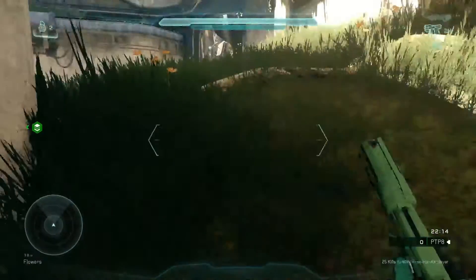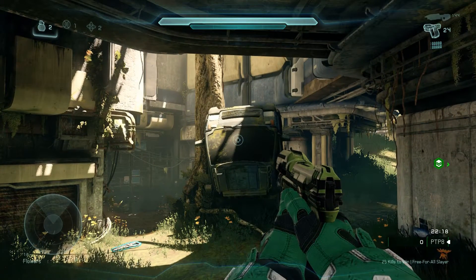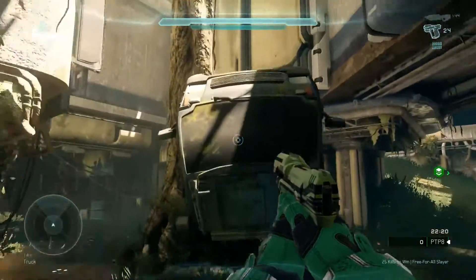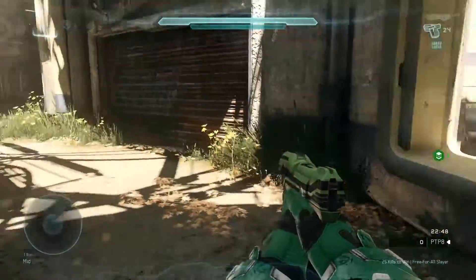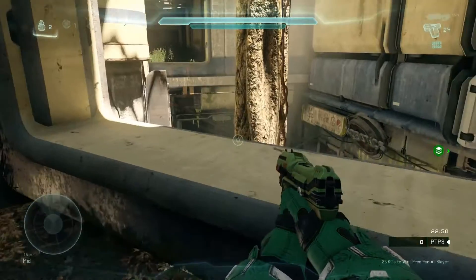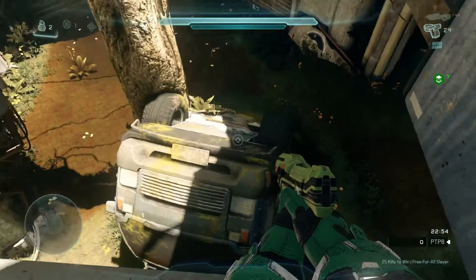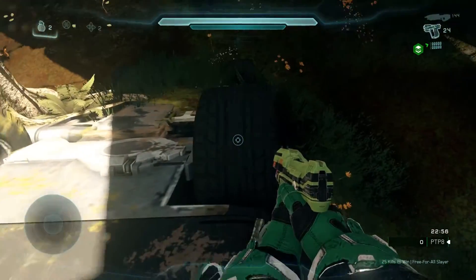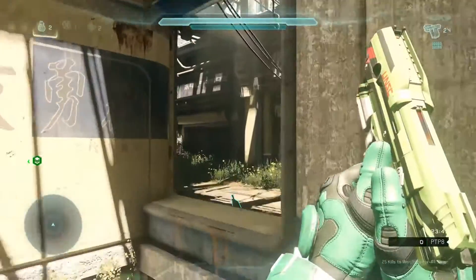We're going to start off here down in bottom mid. There are some jumps you can do with this truck here, and we just wanted to show you a few that you can get at from this side. Getting to top mid, you can jump right on the windshield and it will allow you to get up top here. From here, if you want to go across to the middle, you can come back down onto the upside down truck and use the tire to jump onto the sign across and then to the window.